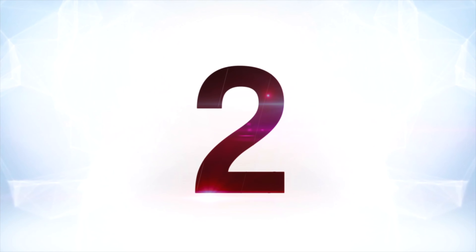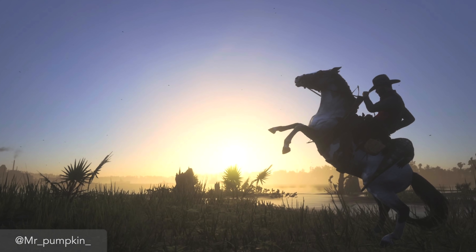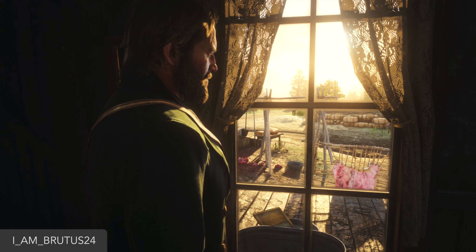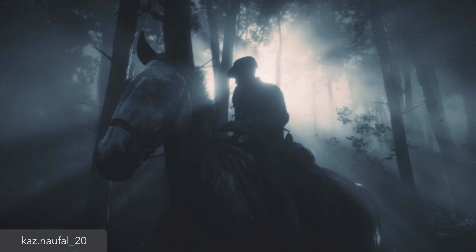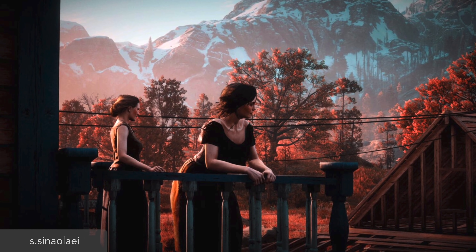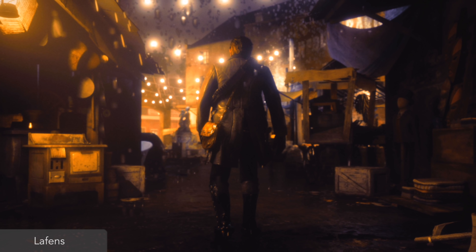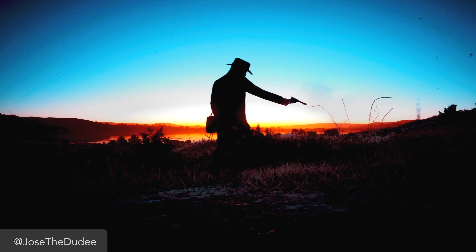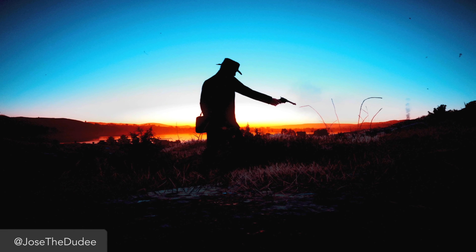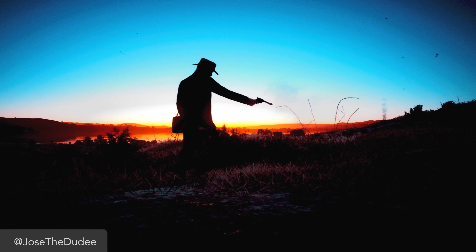At number 2, it took a while, but eventually Rockstar added a pretty robust photo mode to Red Dead Redemption 2. It's got all your basic options, but you can also straight up switch virtual lenses and immediately change the field of view and depth of field options in accordance with those virtual lenses, rather than individually changing and tweaking sliders to achieve the same effect. And the pictures you can get out of this game are absolutely stunning — the game is a real looker to begin with, especially on PC, and we've seen plenty of amazing screenshots even before photo mode was included.